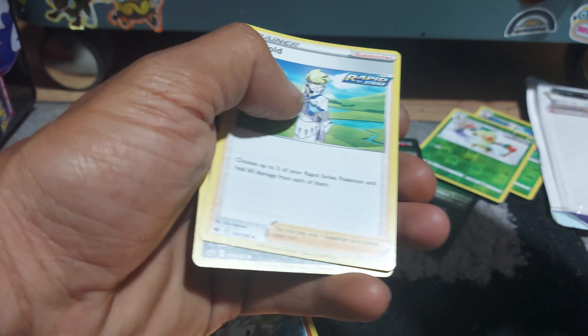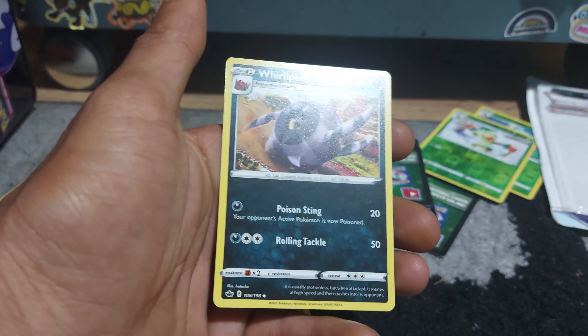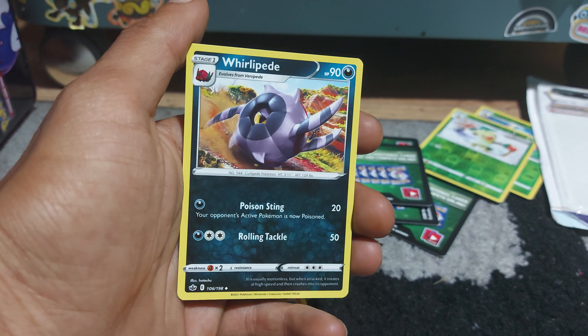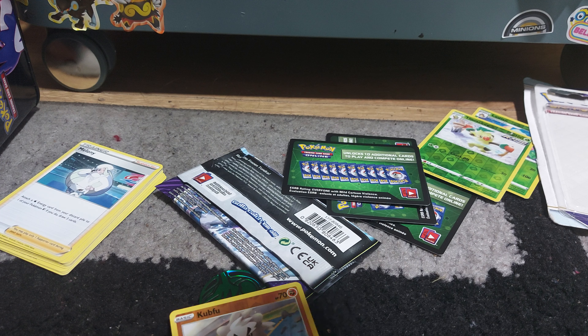Grass type energy. Weedle is the first card for today — 40 health points, Single Strike Pokemon having a move of Pierce. Groki, Grass type Pokemon once again, Rapid Strike Pokemon having a move of Hit Twice, with 60 health points.